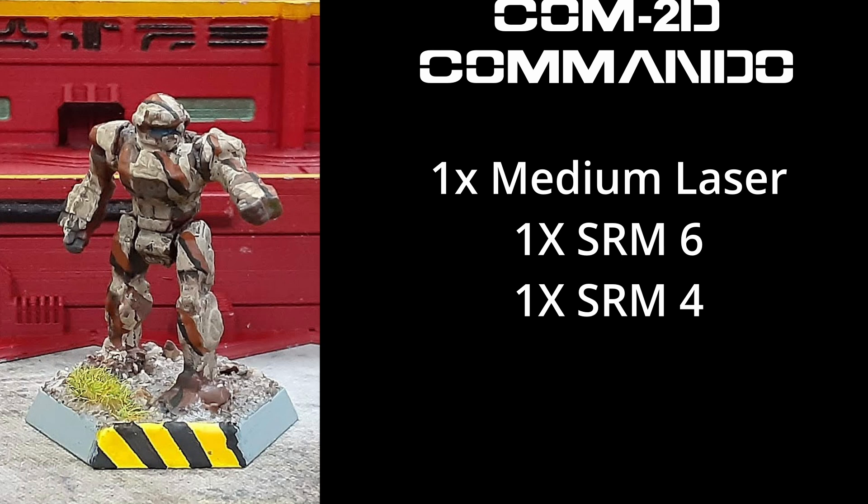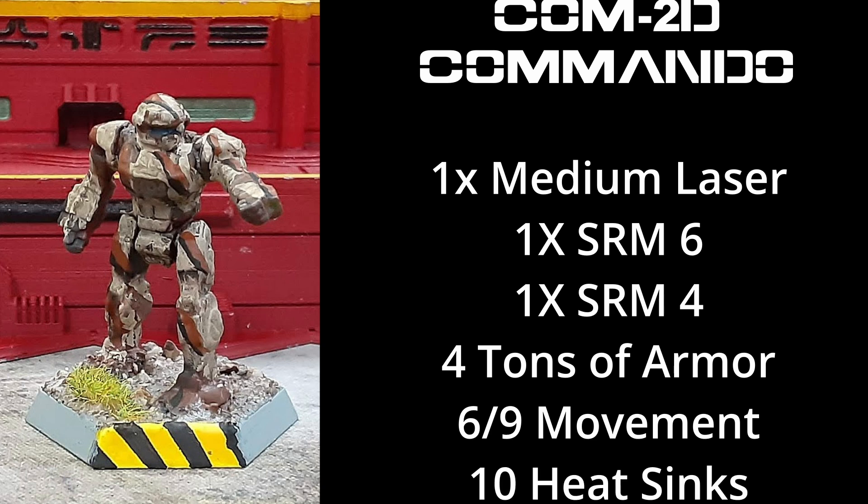That versatility gave it the ability to spread damage around, and once the armor was cracked, it could start to destroy delicate internals. The Commando is encased in 4 tons of armor, making it fairly fragile against larger opponents, but it does quite well against mechs of the same weight class. If you have the option and are just cruel, load up one of the SRM packs with Inferno rounds — heat is a mech's best friend, right? A popular tactic is to swarm several Commandos on a single target, hammering it with SRMs, and then fade into the background while the target tried to return fire. The Commando lacked the jump jets of, say, the Wasp, but it still has a respectable movement profile of 6-9. With 10 heat sinks, the Commando has to be careful when firing, especially when alpha striking, to avoid heat issues. Pick and choose your targets carefully and cycle your weapons to avoid heat penalties.